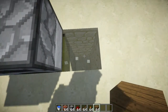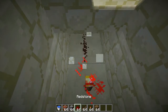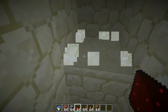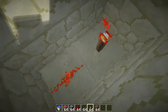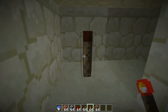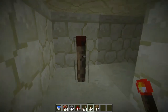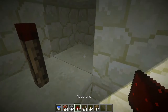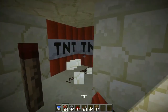Dig three blocks down, then place a redstone torch. Place redstone on the upper block, and right next to that redstone place another redstone torch. Use this redstone torch to cover the first redstone — it will stop the power from the upper redstone torch. Then place a redstone right there.